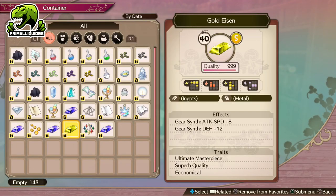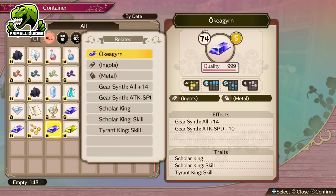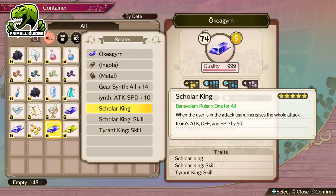Now, a few of the things you might actually be wondering is why do we use these traits? Well, the main reason is that some of the other traits which you might have seen are bugged. And when I say bugged, I mean royally, royally screwed. So if we take a look at these three right here — Scala King — that is supposed to increase everybody's attack, defense and speed per person that has this trait in the party. It's supposed to increase it by 50.